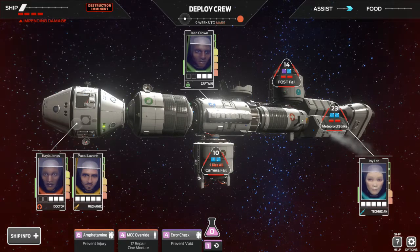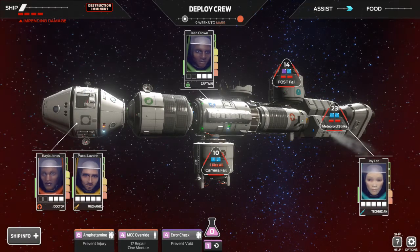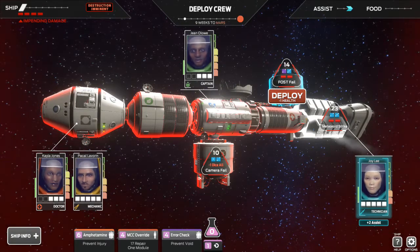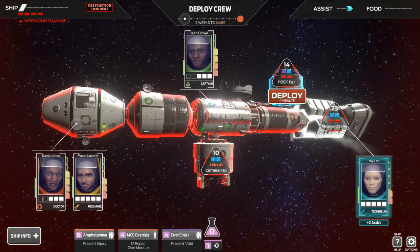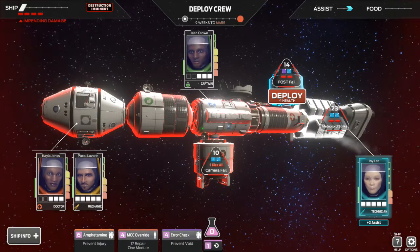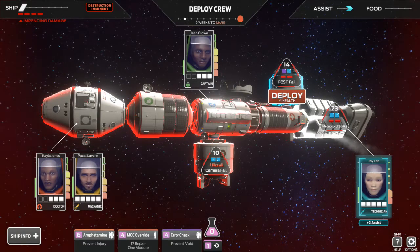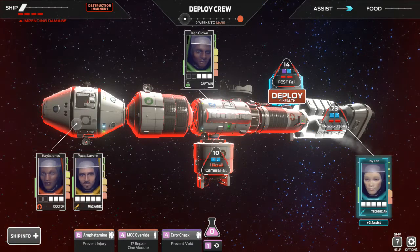Now we have two more problems — we die if we don't take care of the damage. The minus one dice is rough but we need to start taking care of these problems. Over here by the 14 we have new dice problems. Look at the movement damage — if I move Joy Lee into this module up here she will take minus one health because she has to go through a damaged area. There's also a void die — a three die stasis and a two void. A void die means if I roll that number it basically destroys the die. You can't use those rolls, so it's worse than stasis.